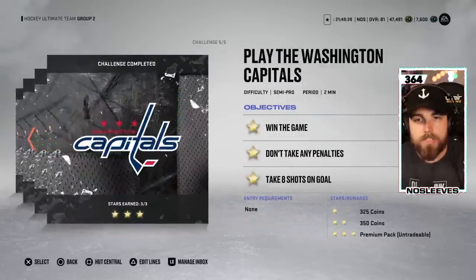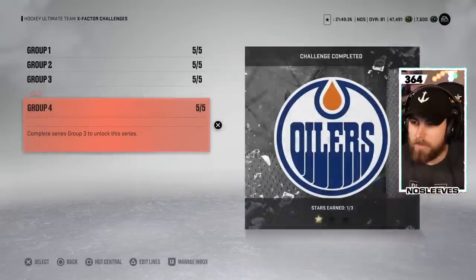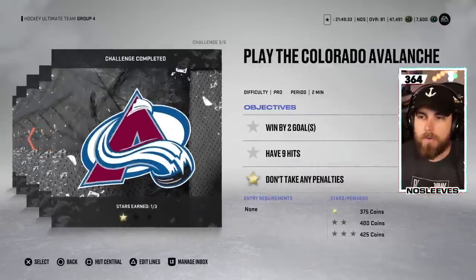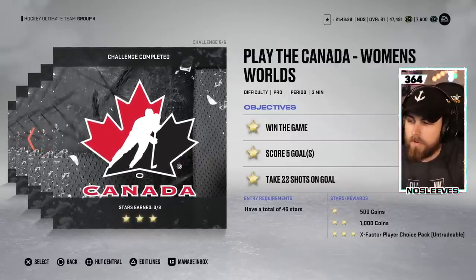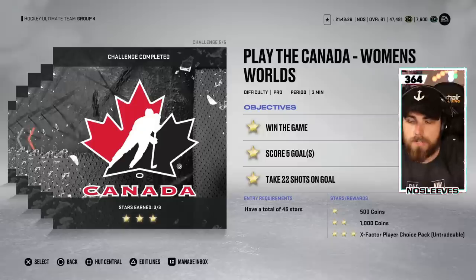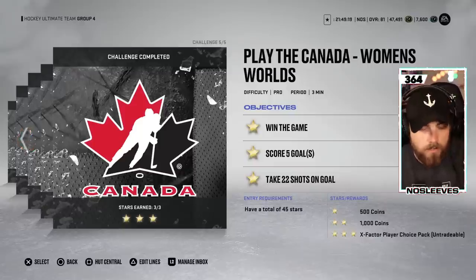As you go along, you will see you will get a premium pack for free — it's in group four where you really want to pay attention. Once you get all the way down to number five and complete it, you will get 500 coins for one star, 1,000 for two, and then the X Factor player choice pack. Even if you're not going to invest in X Factors all year, I totally understand — they're mostly a rip off.